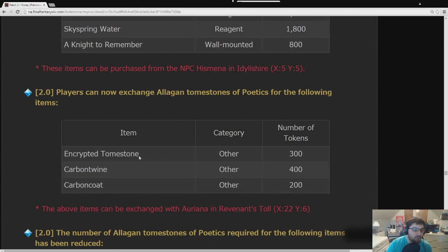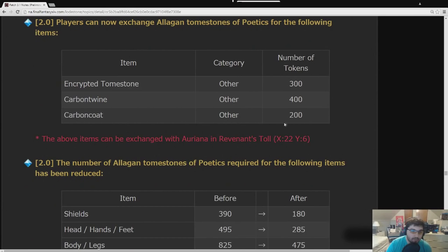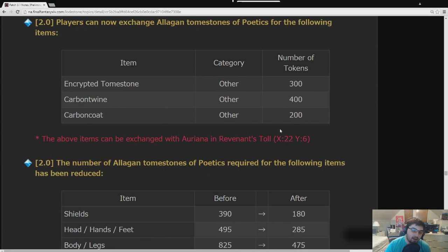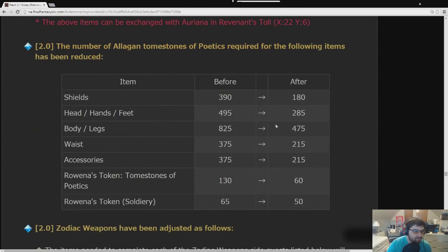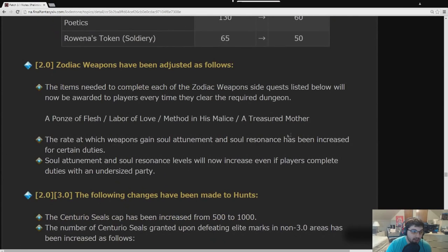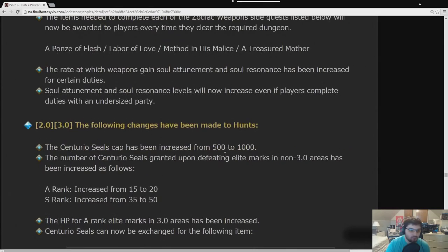Players can now get Encrypted Tomestones, Carbon Twines, and Carbon Coats with Poetics — the level 50 currency. Thank God, because leveling alts and not being able to get a good weapon was always so annoying. They also reduced the amount of Poetics required for all the other gear, so you can fully gear out alts a lot easier. The Zodiac Weapon questlines were nerfed — easier to get guaranteed drop rates — and Soul Attunement and Soul Resonance are now faster and can be done in an undersized party.